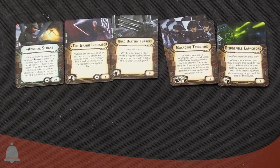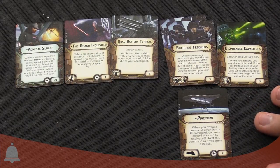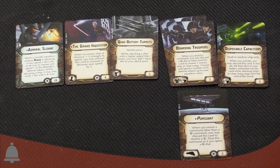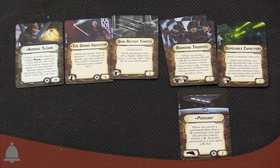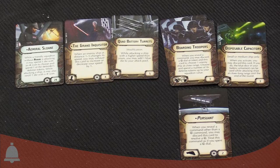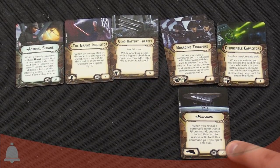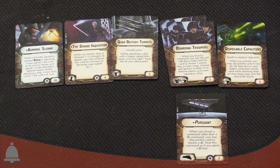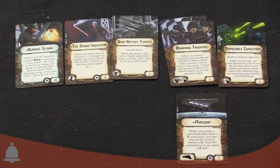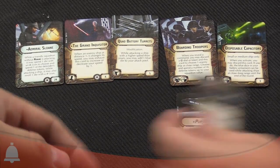We've got three title cards. First is the Perseid title card. When you reveal a command dial other than a squadron command, you may discard this card to resolve a squadron command. So in case you need a correction — but more importantly, you can do it in addition to your other command. You don't get to change your dial, but you get to resolve a squadron command as well. So if you needed a maneuver dial to get out of dodge, you can do both. It's a pretty cheap upgrade and a good one to have around.